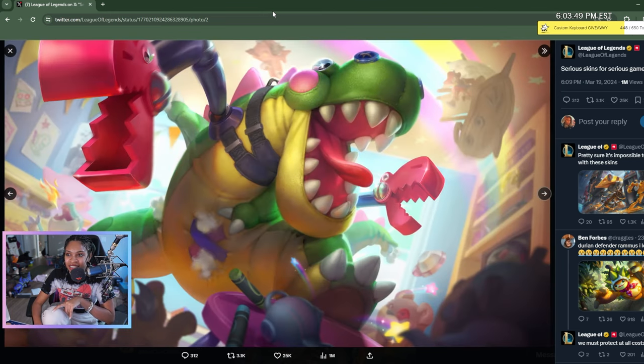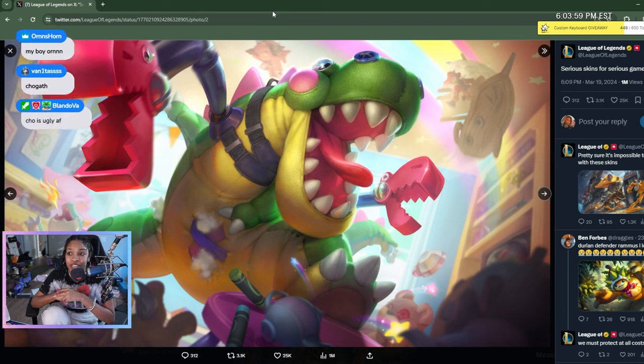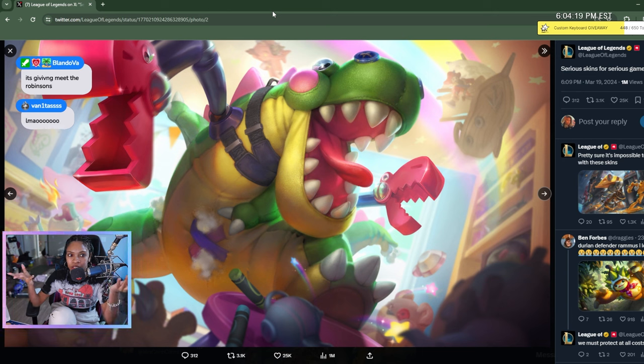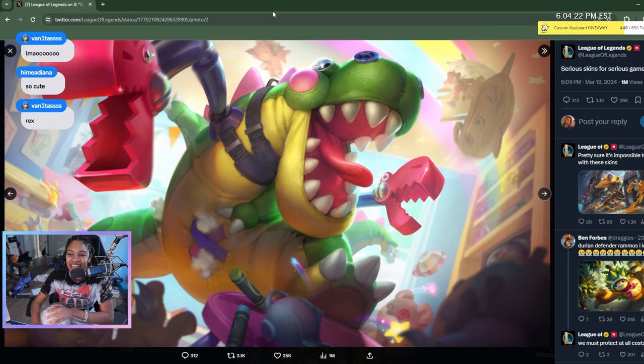Next is — who is this? I know they have a Renekton skin already. Who's got claws like that? Oh, it's Cho'Gath. Okay, that's cute. I think it's super duper cute — it gives me Dino from Toy Story, which I think is what they're playing on. Rex, yes. I think this is so cute. Okay, Cho'Gath.